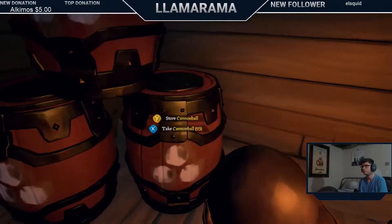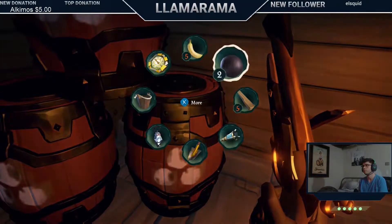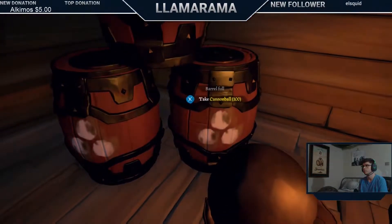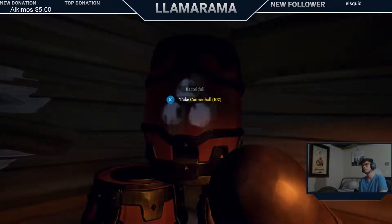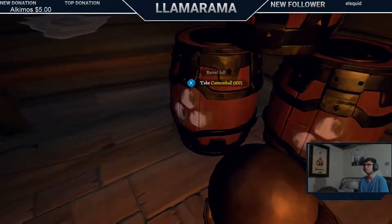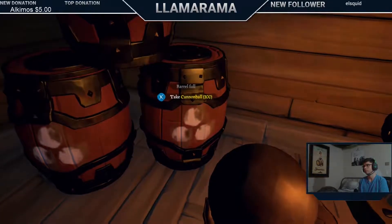I prefer to fill up the top barrel first on the cannonball pile, then the bottom left barrel — or front barrel as some people call it — and finally the bottom right or back barrel. By starting with the top and using that rotation, the human eye tends to rotate that way naturally. You'll go up high, then look in front of you, and then to the very back last.